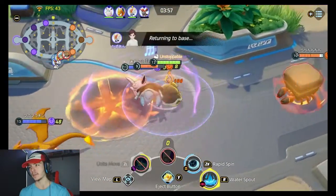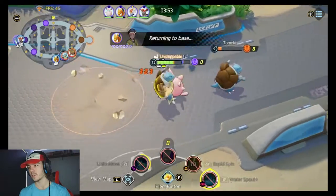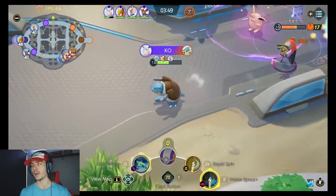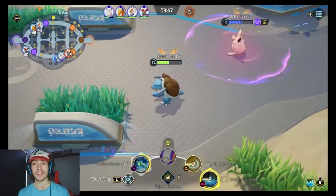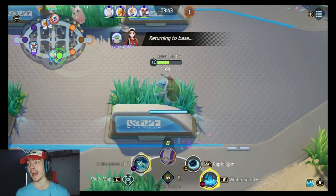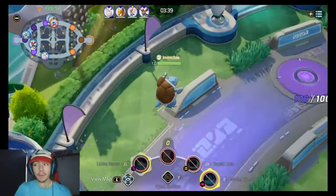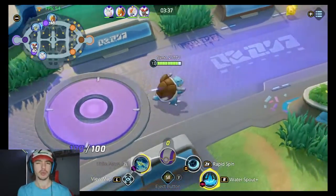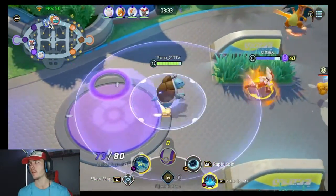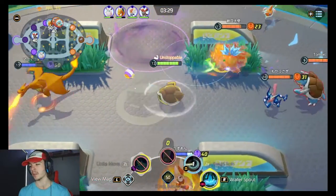He dies here. Get this man — let's go, beautiful, absolutely beautiful. Talonflame would have died there as well if they had to stick around. Now we've got top lane to get going. This is a really, really good match. Master rank gameplay here. This build is really good — I'm very surprised. I know there's some trick you can do with Water Spout while rapid spinning — if you hit Water Spout then Rapid Spin, you can use it again or something.